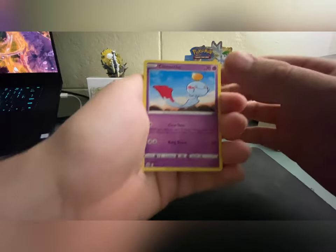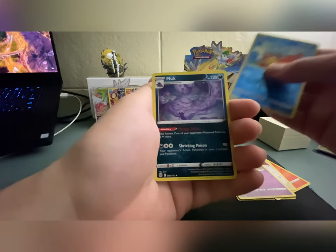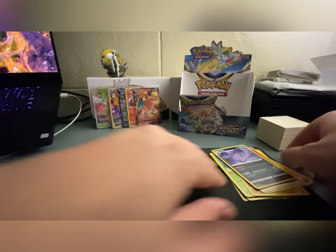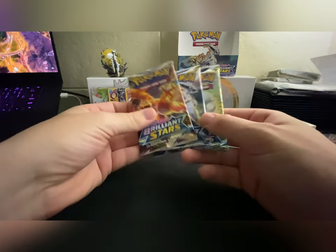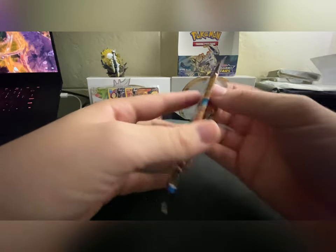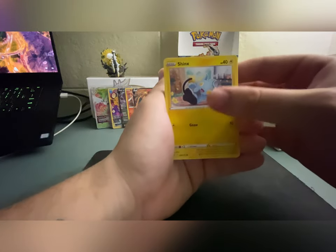I'm not gonna lie to you guys, I still want something more. I'm not gonna be happy until we get a better hit than that. We got Weavile and a non-holo Muk — I think that's the second time we pulled that Muk. We've got three more packs out of this box — we need something crazy. Three more packs and not even a full art, no secret rare, no alt art. This is gonna be a rough box if we don't get anything.